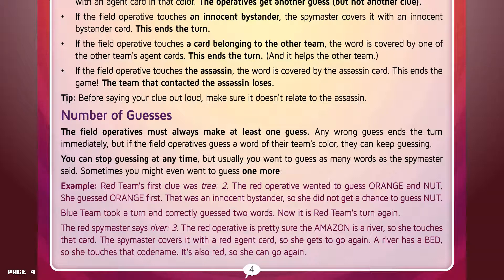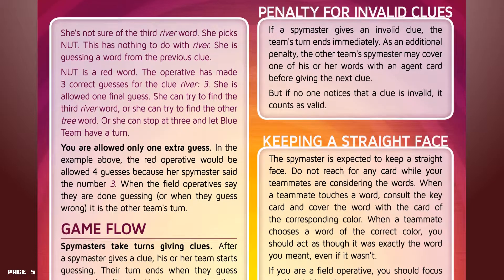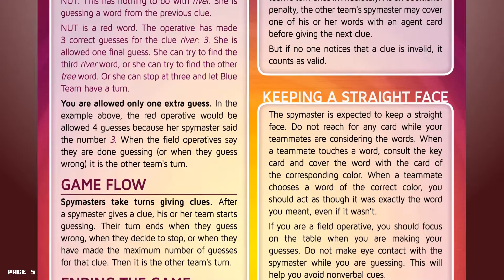Blue team took a turn and correctly guessed two words. Now it's the red team's turn again. The red spymaster says "river, three." The red operative is pretty sure that Amazon is a river, so she touches that card. The spymaster covers it with a red agent card, so she gets to go again. A river has a bed, so she touches that codename — it's also red, so she can go again. She's not sure of the third river word, so she picks nut. Nut is a red word — she has now made three correct guesses for the clue "river, three" and is allowed one final guess. She can try to find a third river word, or she can try to find the other tree word, or she can stop at three and let blue team have a turn. You are only allowed one extra guess — in this example, the red operative was allowed four guesses total because her spymaster said the number three. When the field operatives say they are done guessing, or when they guess wrong, it is the other team's turn.